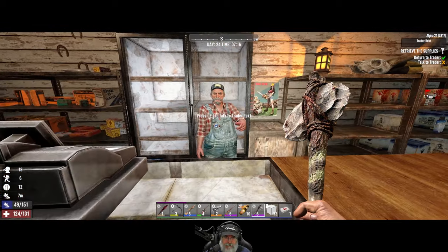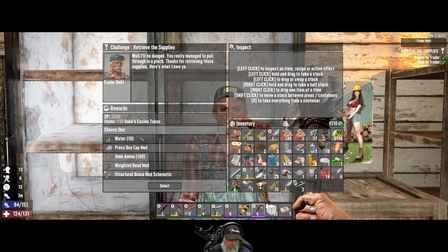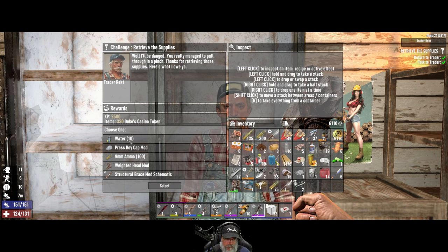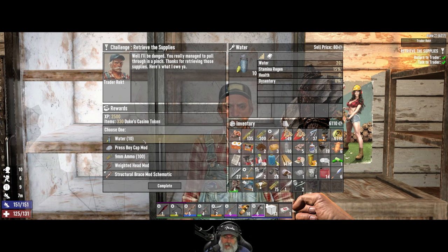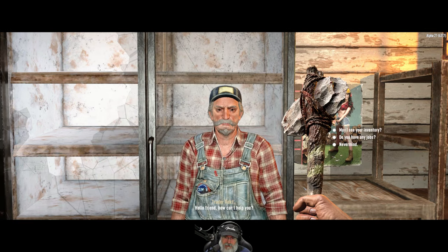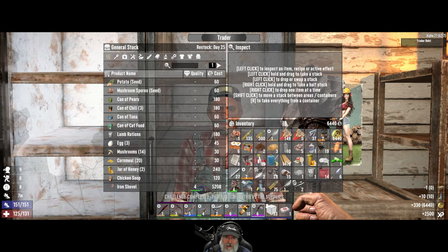What's up, you old fart? If you got money, I guess I can... Now that you did the job, what do we have here? I guess you ain't all that bad after all. We already have a couple of weighted head mods. This is kind of lame, actually. Let's just take 10 water, because I've got lots of 9mm ammo. We've got like two or three weighted head mods, and we can maybe make some glue or something with all this extra water. I already have the actual structural brace mod itself. I think that's what we'll take. Your rewards kind of sort of suck, I'm just saying.